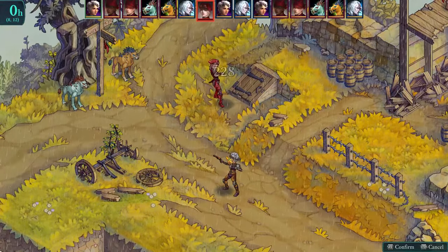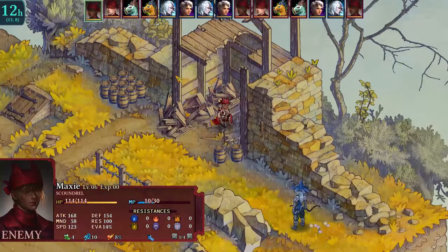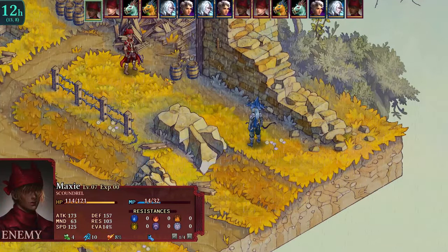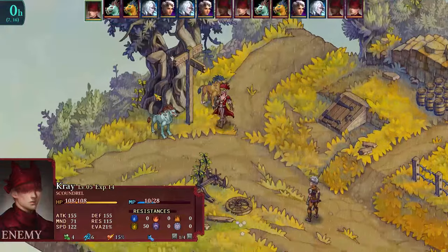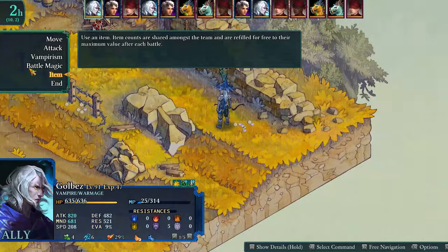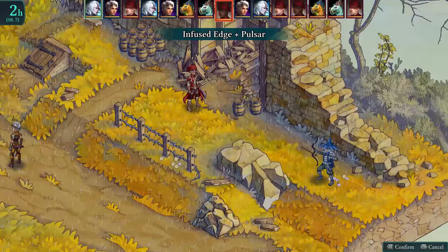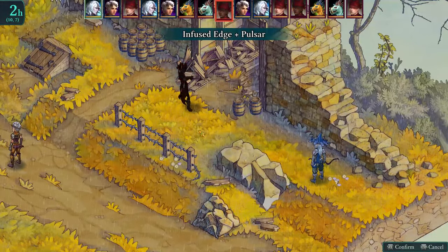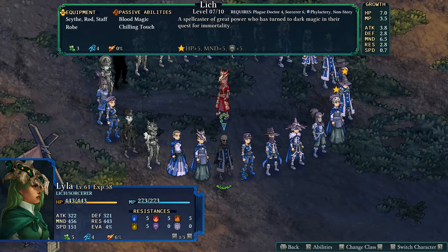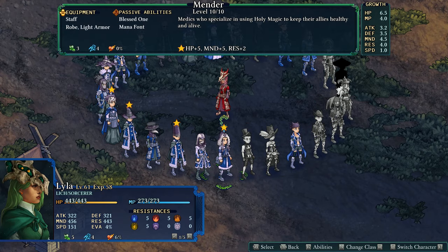An example that focuses more on abilities and equipment is the vampire-warmage combination. Both classes focus on dealing physical and magical damage. Where this combo shines is the vampire's ability to use ranged weapons such as guns or a bow. This, in combination with the warmage's Infused Edge ability — which deals both a regular attack and any spell the character knows — works extremely well because the range of Infused Edge is the same as the character's weapon, meaning you can do extreme amounts of damage while being a large distance from the enemy. These examples only brush the surface of what you can achieve.